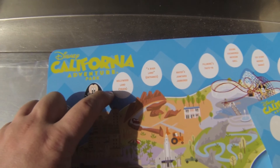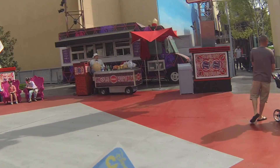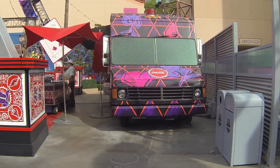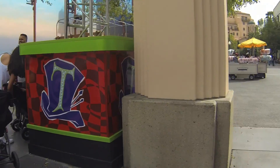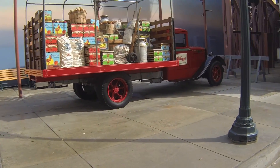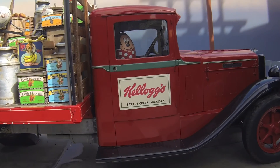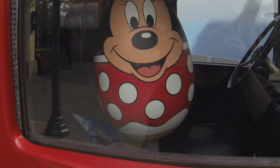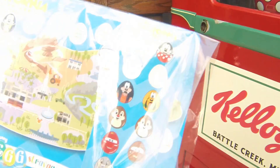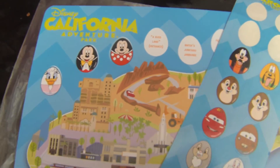Now we've got to find the Hollywoodland truck. Here's one Hollywoodland truck — that's not it. There's this truck over here; it might be this one. So here's one truck but that looks like the Mad Tea Party truck. Here's another truck — this is Kellogg's. Look at that, right there — Minnie in the passenger seat! Alright, well since it's here, let's put it on the map. Hollywoodland truck, right there. Sweet!